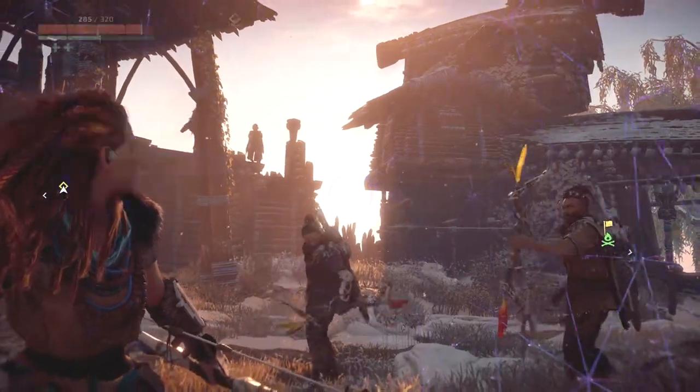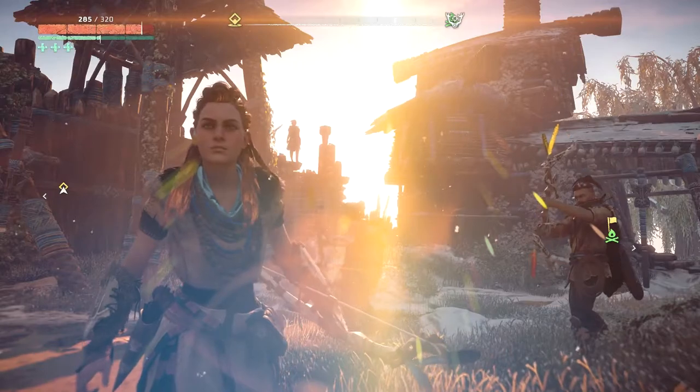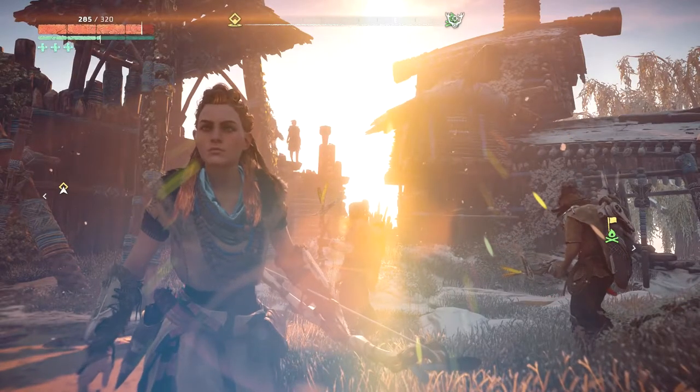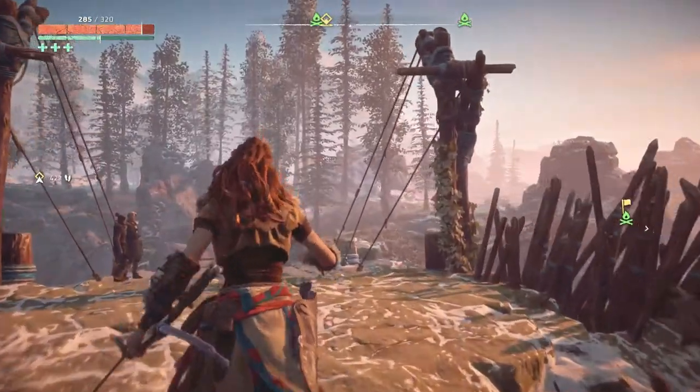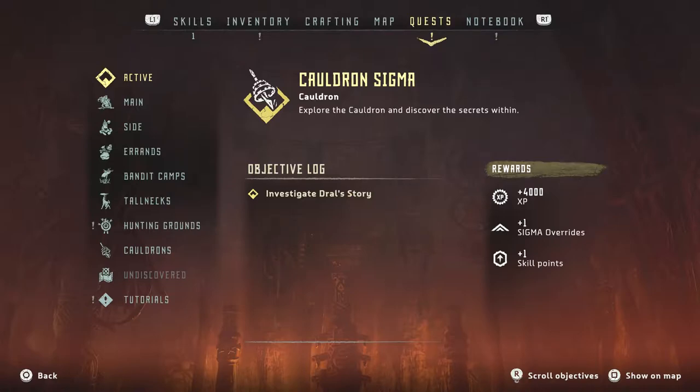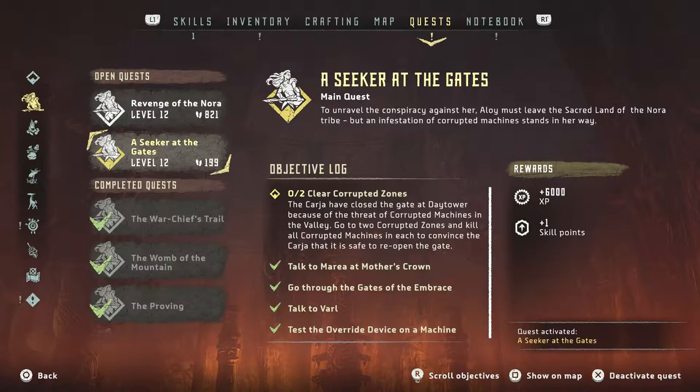Welcome back to Horizon Zero Dawn. It still blows me away with how pretty this game really is. A couple of things I want to try and get covered in this episode. I have a couple of quests I would like to get through. There are these corrupted zones I've got to clear out. It says I have to be level 12 to take this on and I've literally just passed level 12. It may be quite tough because the corrupted zones are actually level 15.